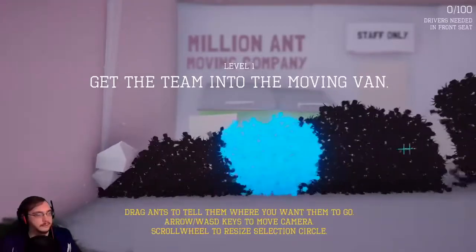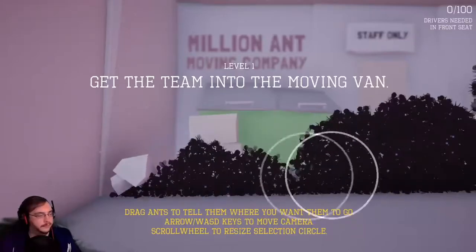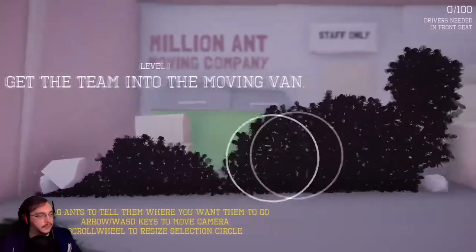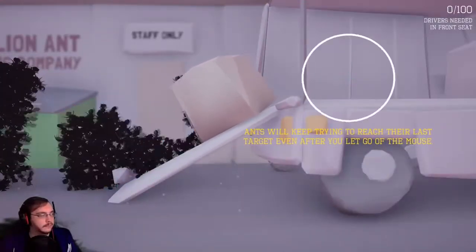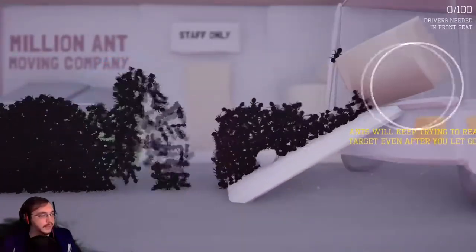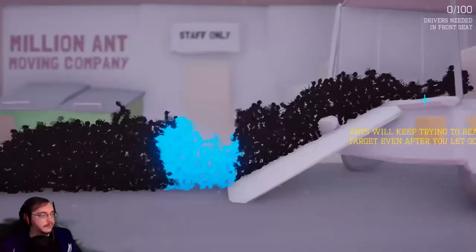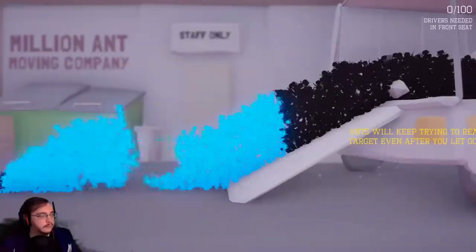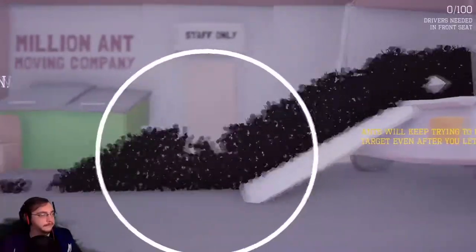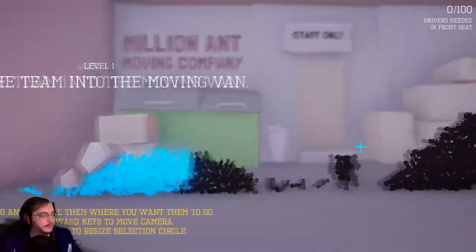Get the team to the moving van. Come on, move! I can move the camera. Am I telling the entire colony to move, or how do I make this work? This is a little more chaotic than I thought. Here we go — all together now, start moving.